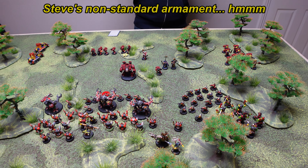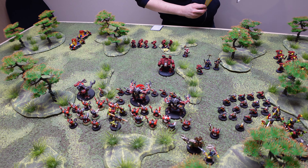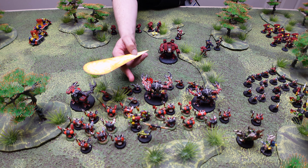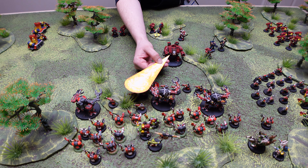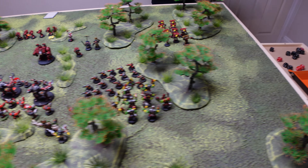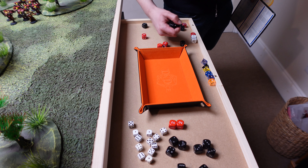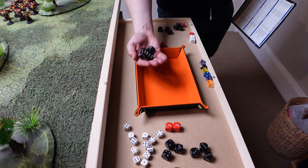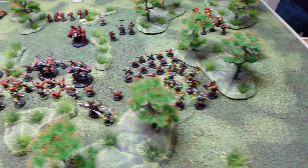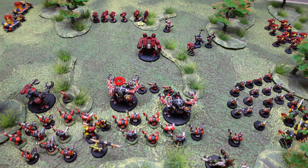The Space Marine Dreadnought only moved 6 — a normal move, not running — so he can still fire. He's got a flamer on his left fist. Starting the shooting phase with the heavy flamer — template from the base angled to catch four Gretchen. It's only a normal flamer: three models definitely hit, one on a 4+. Flamer strength 4 versus toughness 3 is threes to wound — all four dead.